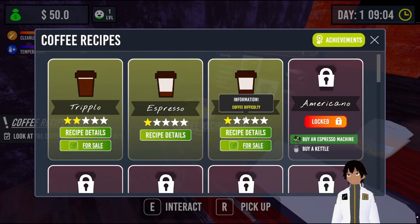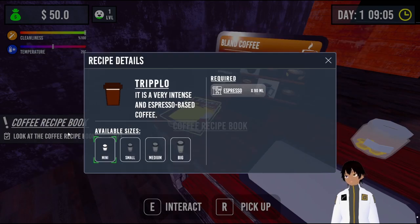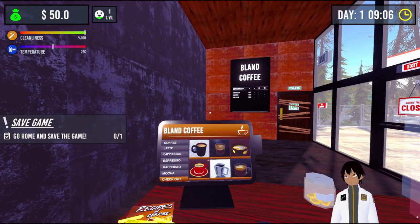Let's look at the recipe. We have a double — which is two times the espresso. We have a triple — which is three times the espresso. We will need to go home and save the game.